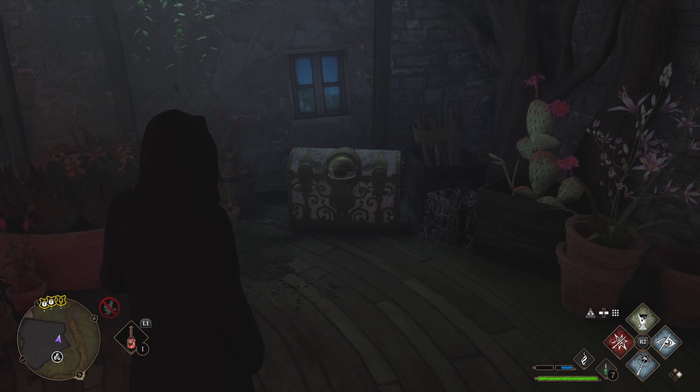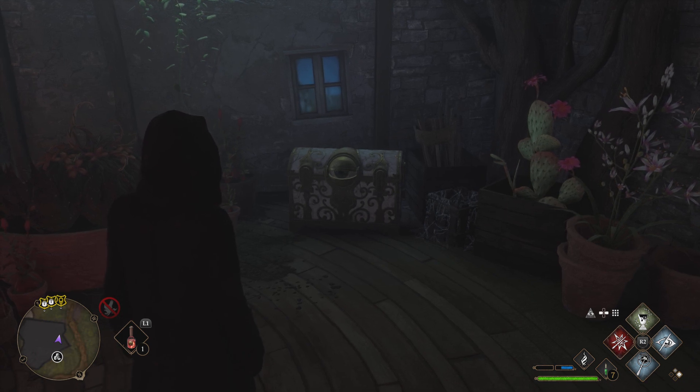Welcome back. Today I have another quick tutorial on how to open these chests that have the eyeball on them. This particular chest is located inside the Dogweed and Deathcap shop, just north of Hogsmeade Village.